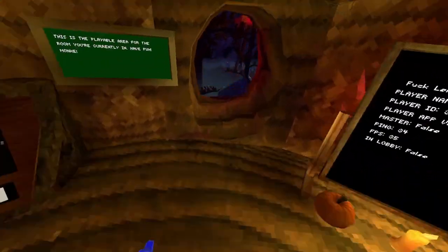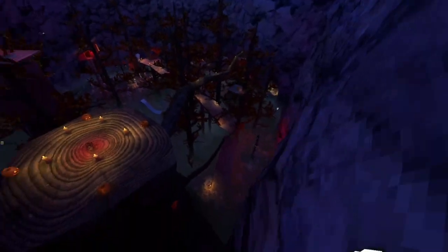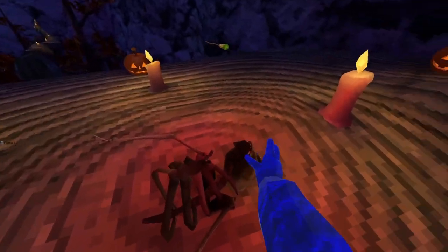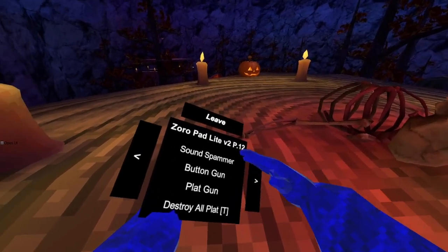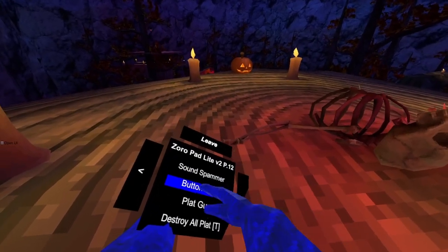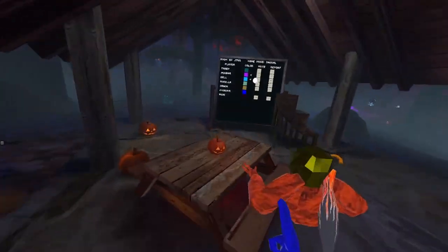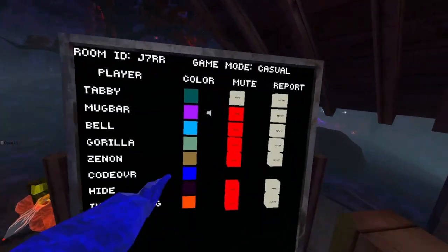Iron monkey — you use your triggers. Down, down. Down, spammer. Button gun — we got a button gun.